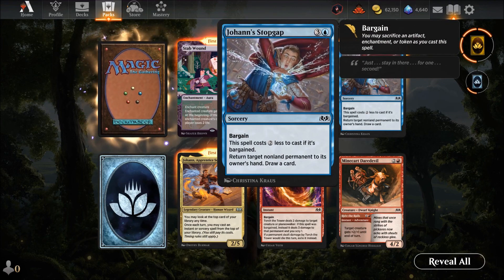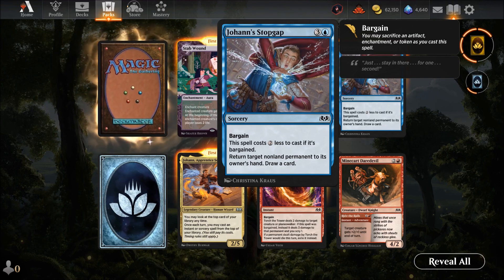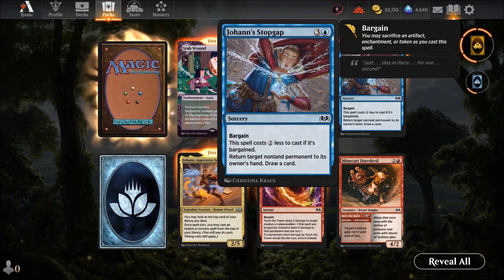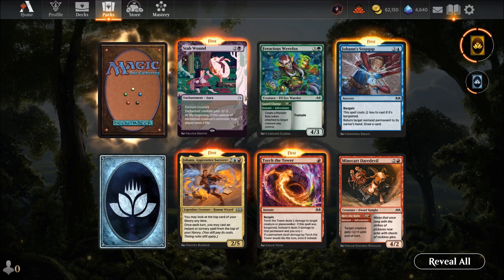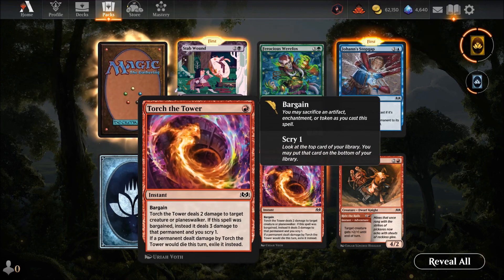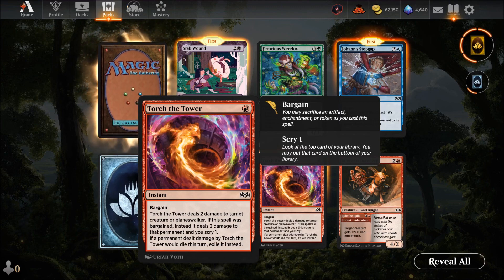Joanna Stop Gap — four mana with bargain: costs two less if bargained, return target alarm to attack. If you have both Joanna cards together, play Stop Gap and the Sorcerer is on top — boom, free monster. Torch Tower — one mana instant: deals two damage to a target creature or planeswalker; if bargained deals three instead, you scry one, and if that permanent dies it's exiled. Red decks will love this as a cheap ping to a planeswalker or creature.